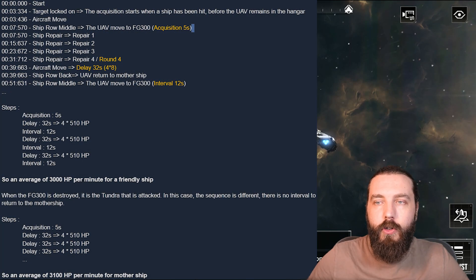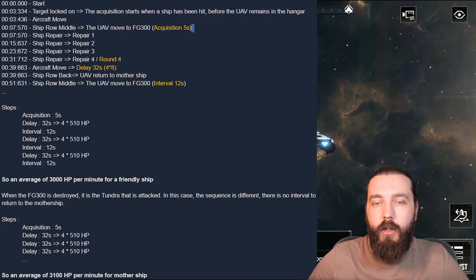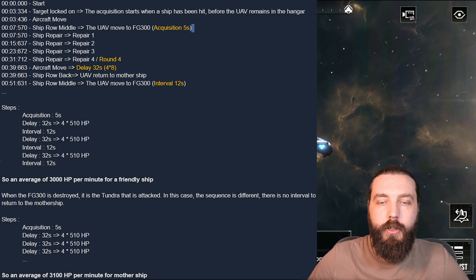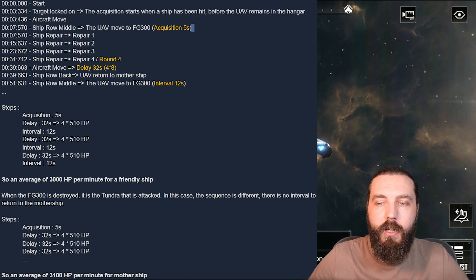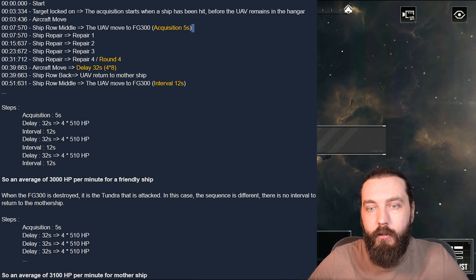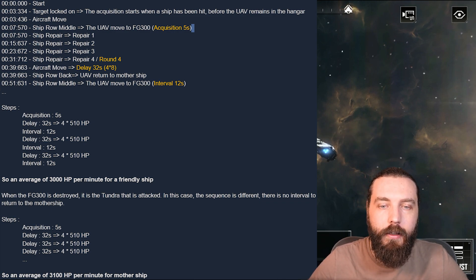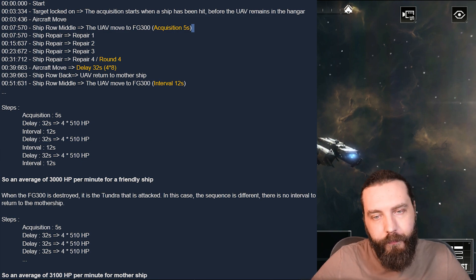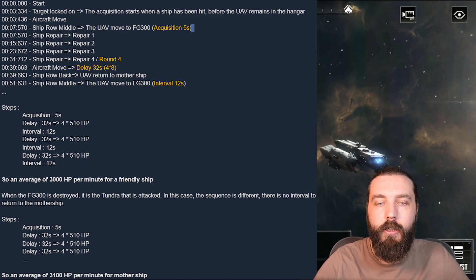For the repair sequence of the FG300: we start at zero and then at 0.334 seconds the target lock-on acquisition starts. Acquisition begins when a ship has been hit before the UAV is released from the hangar — so it doesn't come out and sit waiting. It stays in the hangar, waits for a target to receive damage, and then flies off to repair it.